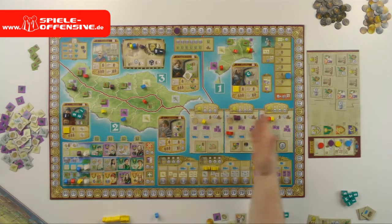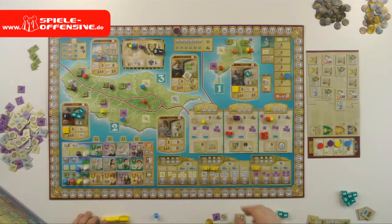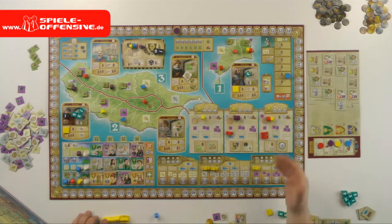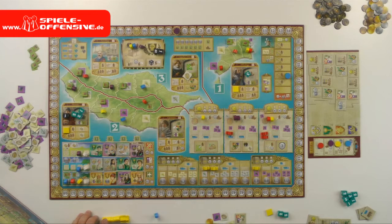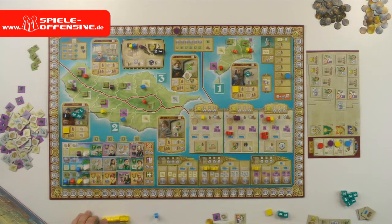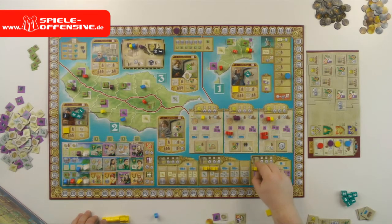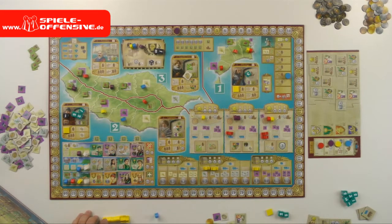Then each player gets income from the colonies they have workers in — in this case, yellow gets one wheat, purple gets two sugar, and yellow and red each get one wine. After that, we need to pay upkeep for our ships: for each ship on the board, you pay one wood. For each wood you cannot or don't want to pay, you get one pirate.